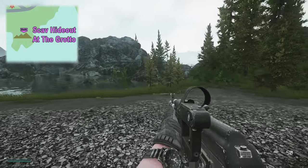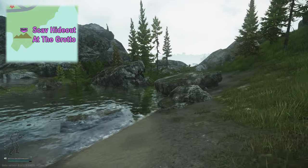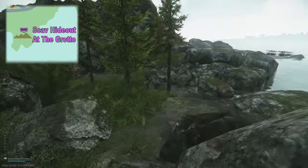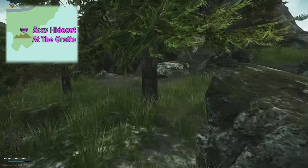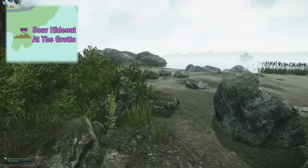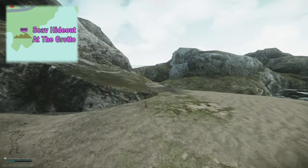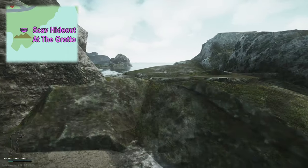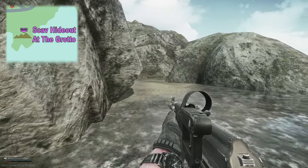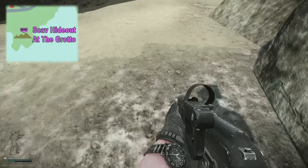So the Scav hideout at the Grotto — what we're going to do is head down towards this rock face and then follow it around to the right-hand side. Do some little jumpy stuff over the rocks underneath the tree, and continue following it around the right side, just like so. Head towards the rocks directly in front of us and follow it around to the left. You'll see just a little bit of sand — this right here is the extract, the Scav hideout at the Grotto.